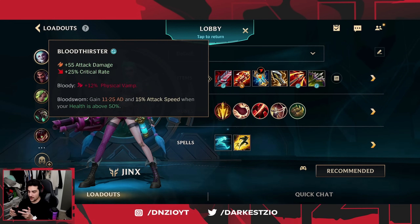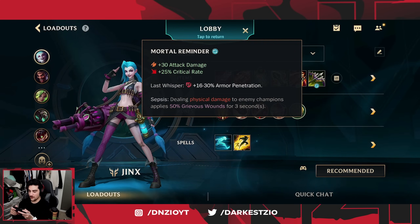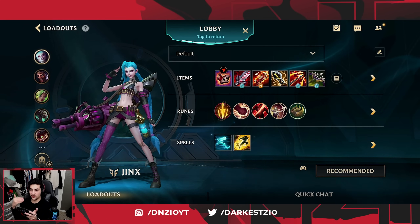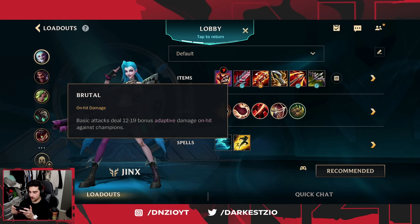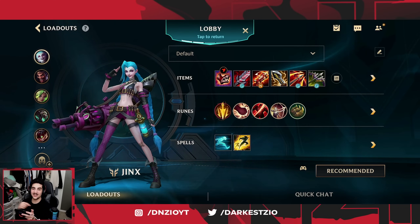For the items you're going to want to run Bloodthirster, Magnetic Blaster, Stasis, Infinity Edge, Runaan's Hurricane, and Mortal Reminder. Just to make it easier, you want to get your red boots first. For runes you're going to want Lethal Tempo, Brutal, Giant Slayer, Alacrity, and Bone Plating. For spells you want to run Ghost and Flash. With that, let's get right into the video.